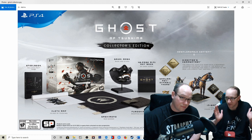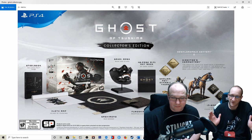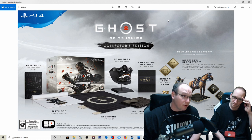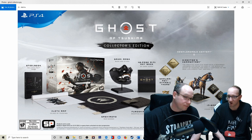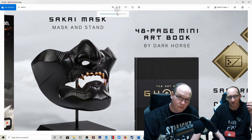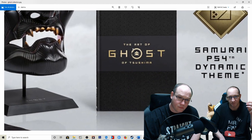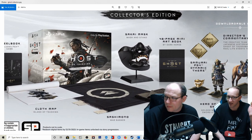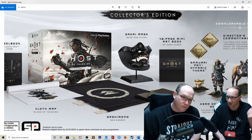You ask yourself that question when you review this in your own head: am I buying this? Cloth map, sashimono, furoshiki, sakai mask, 48-page mini art book — 100 dollars for those five things. That's realistically what you're getting here; that's significantly different than what you get in the special edition. Remember, even the special edition comes with a digital art book. I have a little soft spot for a hard cover quality mini art book, and it could be hard cover — it looks like it could be. But realistically, art books — you look at them once, they go on the shelf. We've got about 200 of them and I couldn't tell you where any of them are.